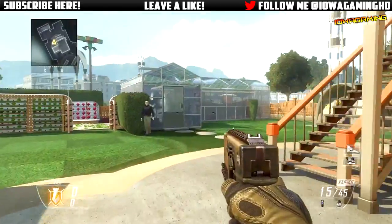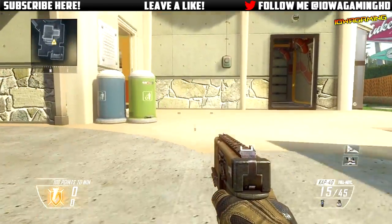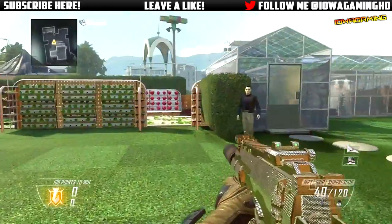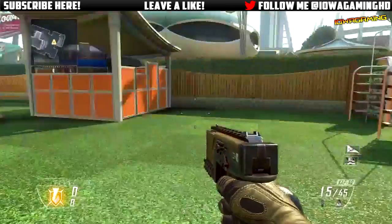So once again: go prone, tap A. As soon as you tap A, tap Y. Then after you have tapped Y, do a 180 with your right stick. Then as soon as you've done that, simply walk forward in the direction you want to, and you look like you're sliding.